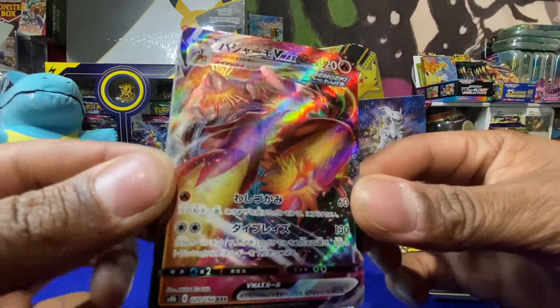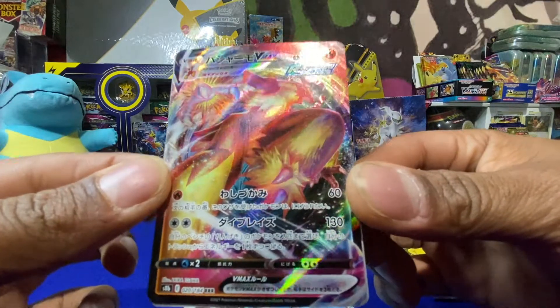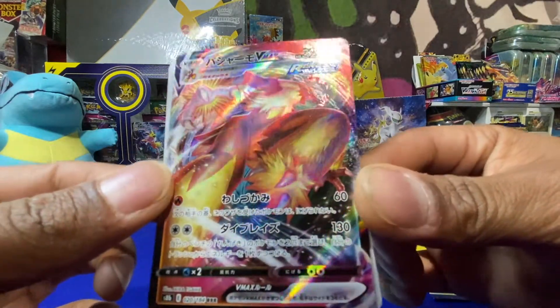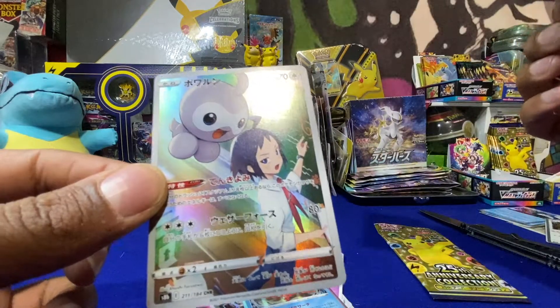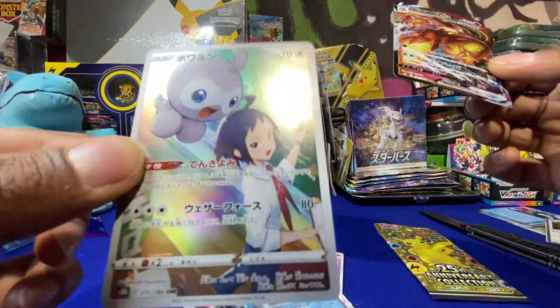That is a really nice Blaziken VMAX — it's always been one of my favorite Pokémon. Actually, most of the Pokémon in Gen 3 are some of my favorites. And we got a Castform trainer, a nice character card. What do you think about that?